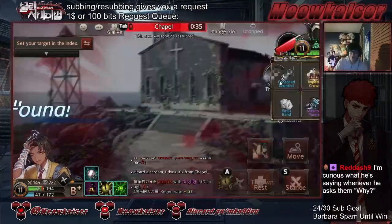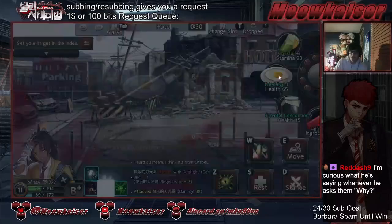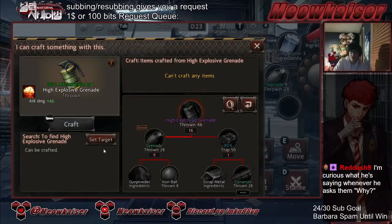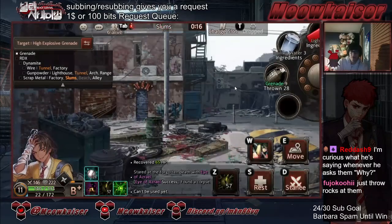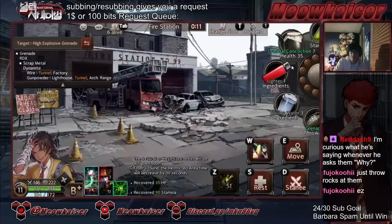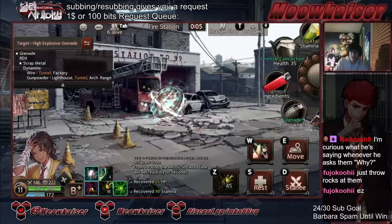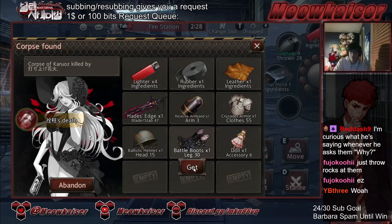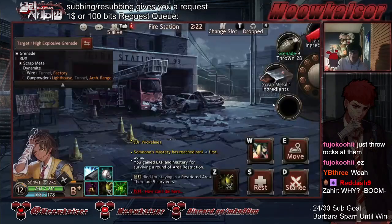He already has the Dharma to check rooms. Gotta make a new weapon. Grenades — can I do this? There is a corpse here. I guess we come back here later.